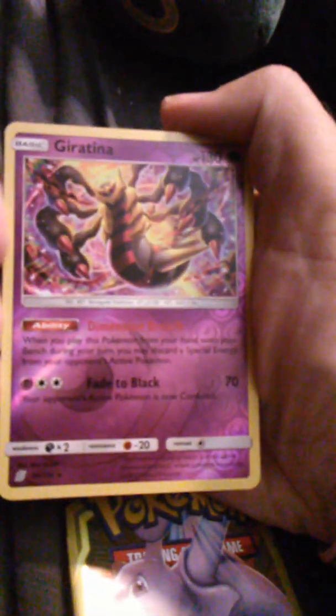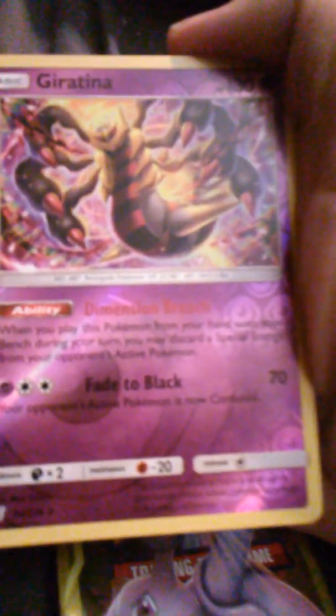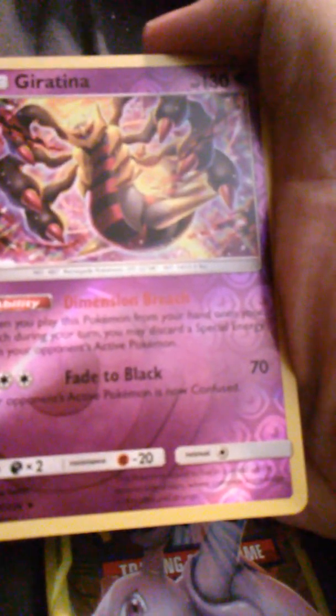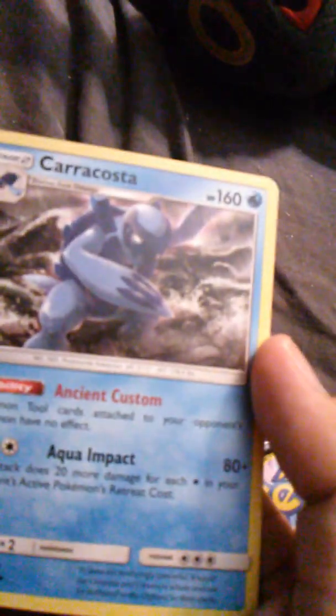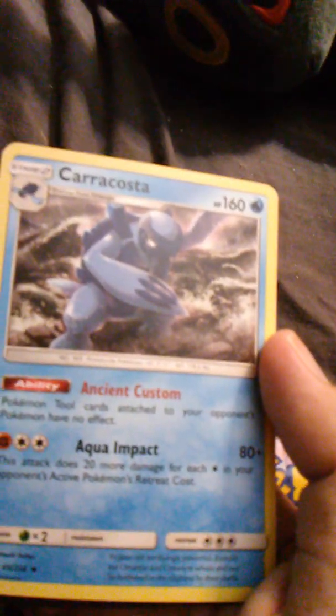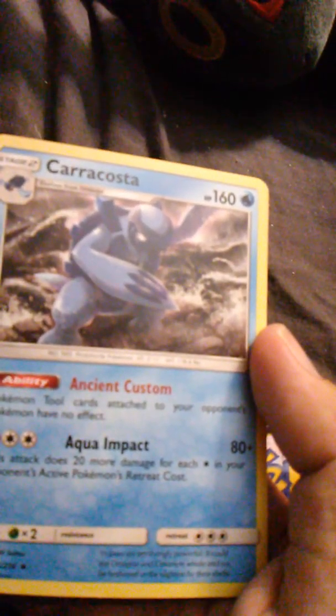Giratina is currently the raid boss this week — only 38,000 power, but I don't think I'm gonna be able to get one. It has Dimension Breach and Fade to Black. This is also a holographic card, though it isn't an EX or GX. And we have Carracosta with Ancient Custom and Aqua Impact — I'm not familiar with this one, I'll have to do more research.